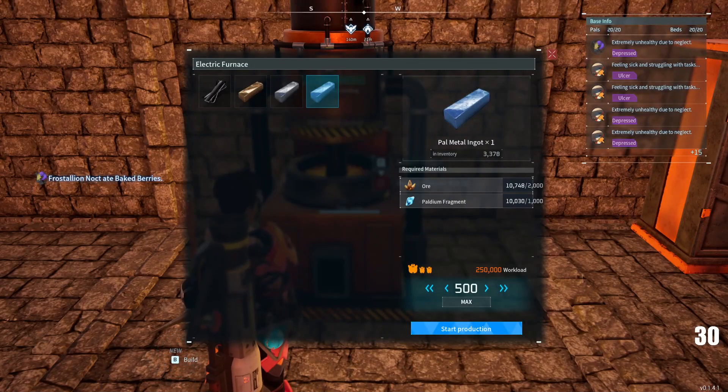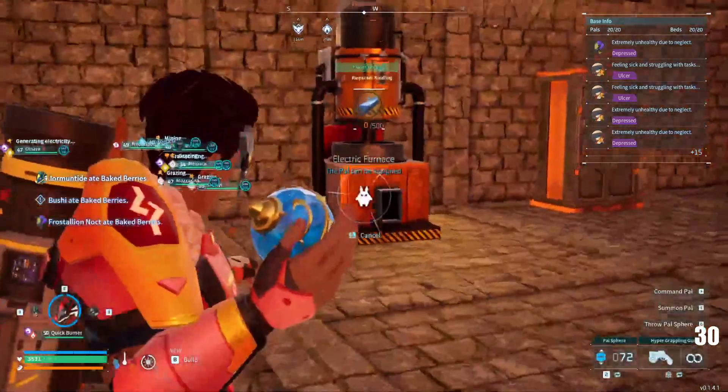Hello, Edrius here. You're about to see the fastest way to smelt 500 palmetal ingots. Let me pull out my little quick burner here.